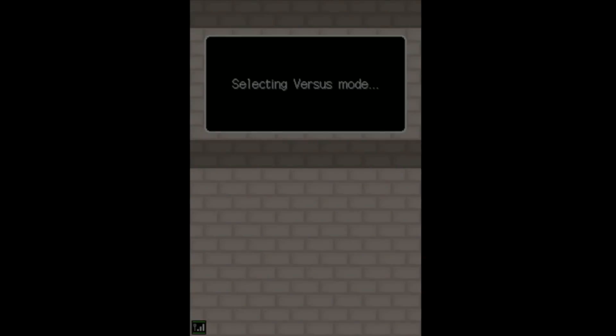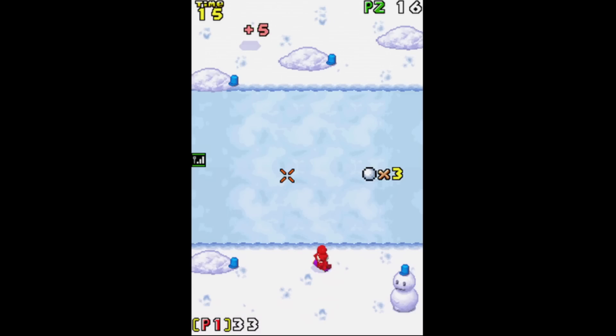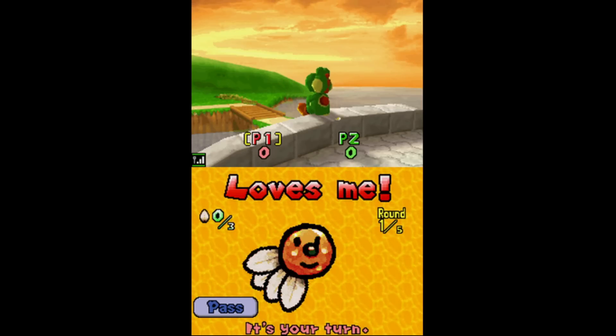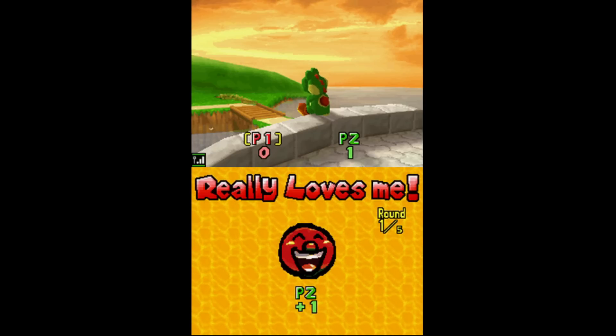So let's go through some of the multiplayer-exclusive mini-games you may have never even seen or played. Snowball Slam — you use the touch screen to move Yoshi around and by tapping you can throw a snowball at the opposing player. Love Me is a mini-game from Super Mario 64 DS, but there it was single player whereas now they've made it competitive.